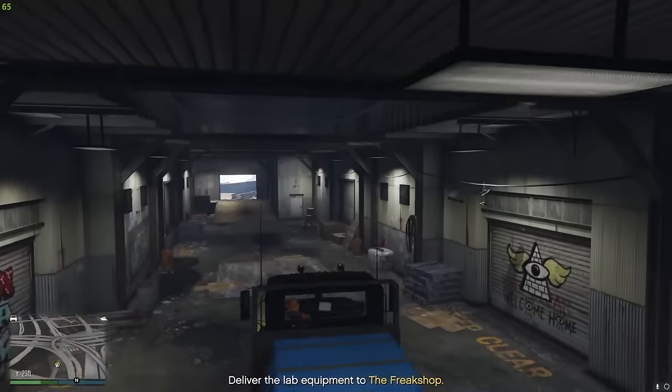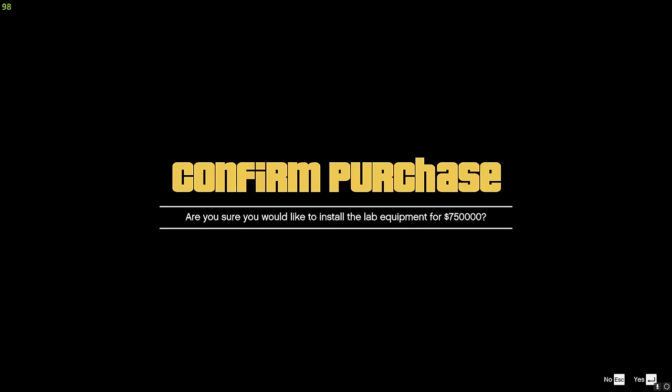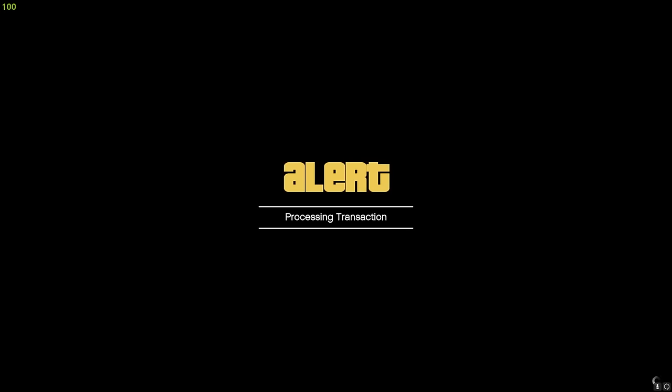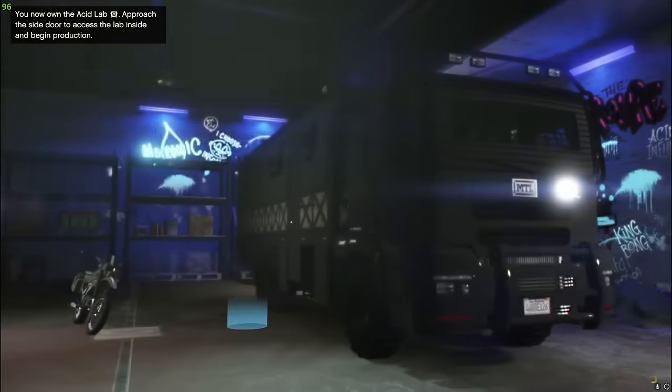Once you've done that, you can finally buy the Acid Lab. Go inside the Freak Shop and come over and talk to this character here. His name is Mutt. Pay Mutt $750,000, and you've got yourself an Acid Lab in the back of the Brickade 6x6.